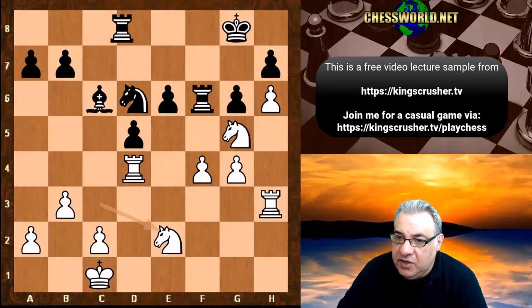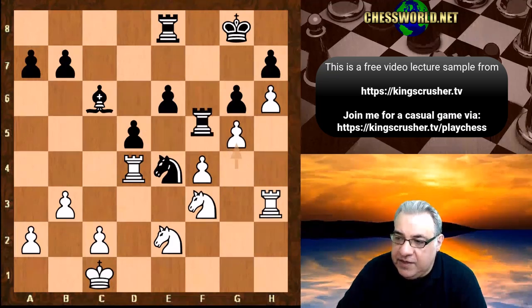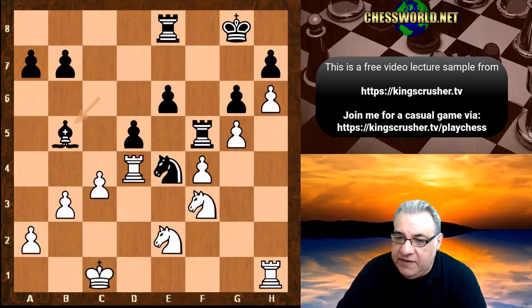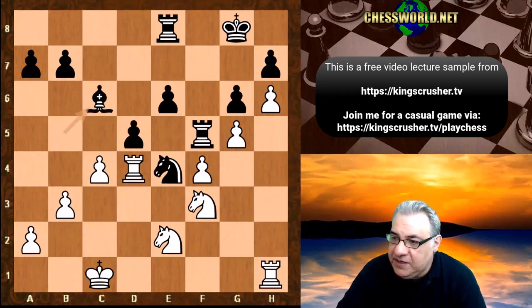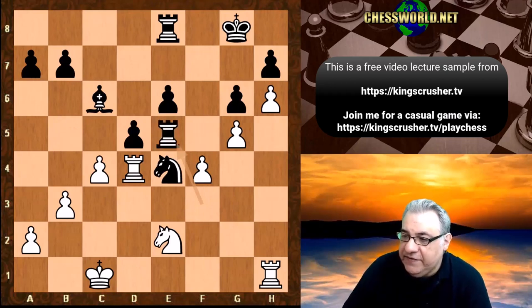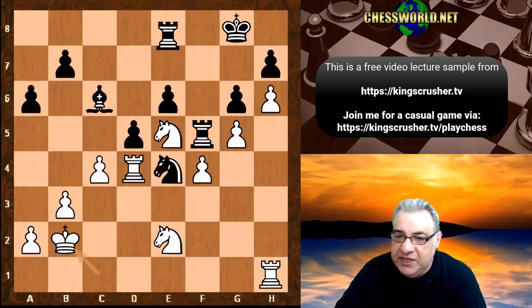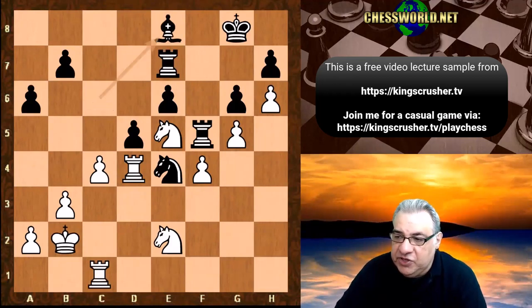We have Ne2, Re8. Knight's going back to f3. We have Ne4, g5, Rf5, Rh1. Bb5 and now c4 and we have Bc6, Ne5 and here actually Stockfish gives up the exchange. So why give up the exchange here? Is there enough compensation? If a6 we can play King b2 and in fact we can start to put pressure on the black position where d5 is vulnerable.